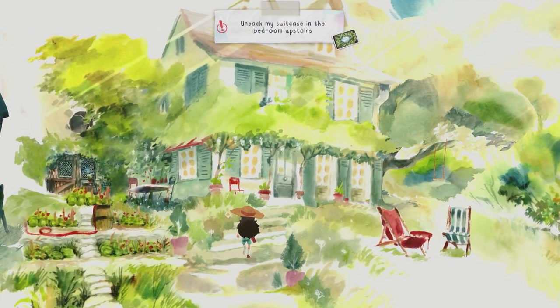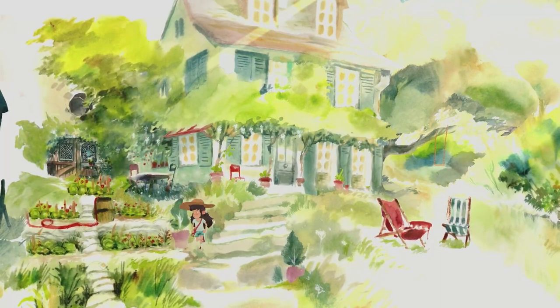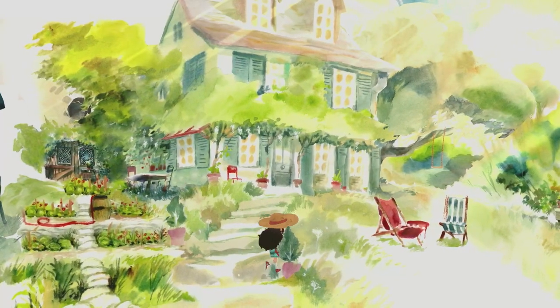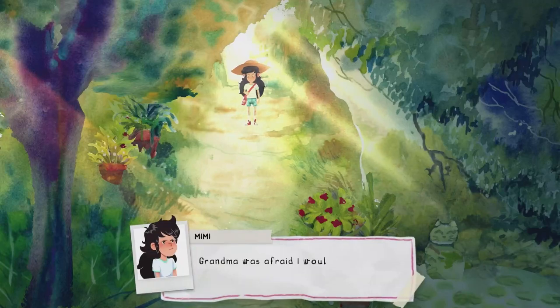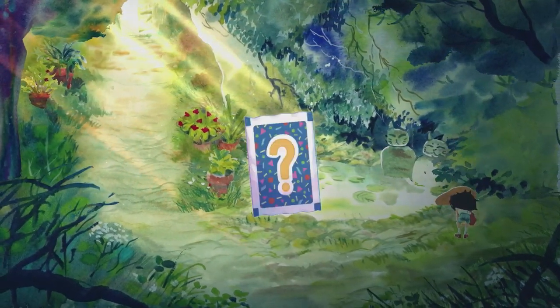Interact with the gate, and along the path you'll notice an orange diamond we can interact with to pick up sticker number 1. There'll be another sticker on the slight path to the left, so make sure to grab that. Then head right across the front garden, interact with this gate, and at the very end of this path you'll find sticker number 3.